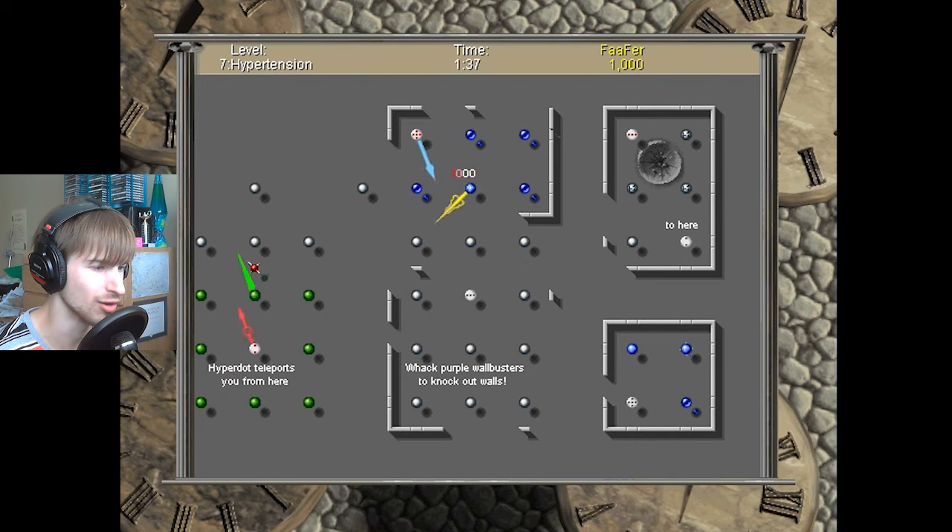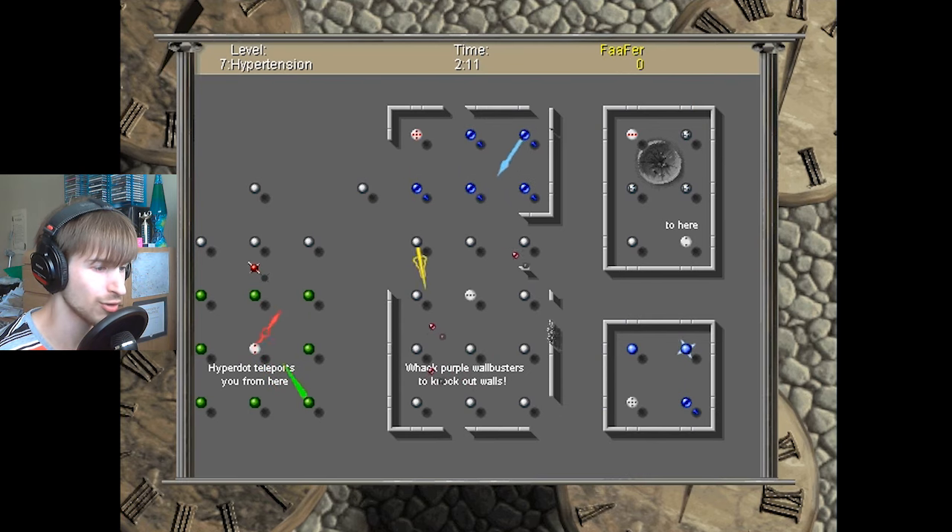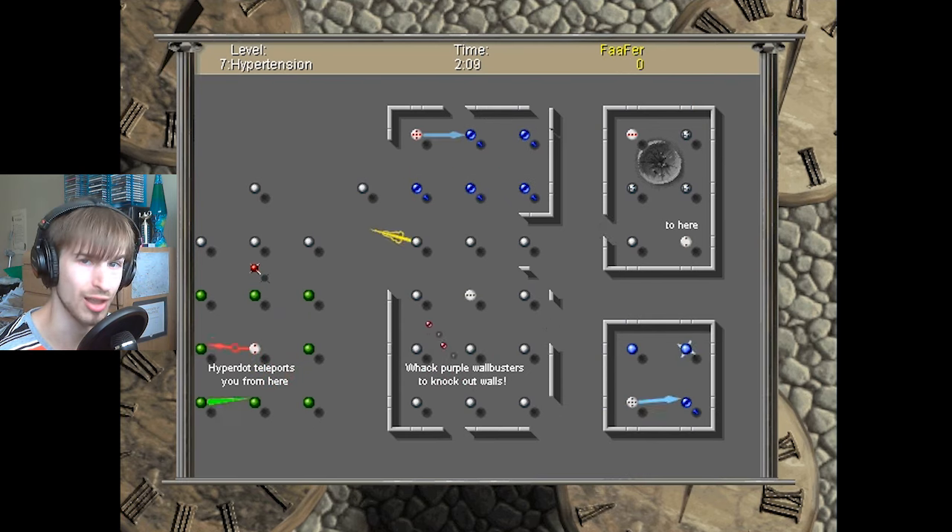A lot of the puzzles are designed to keep you going for, like, ten minutes or more. I really have to make sure I avoid him. Pay attention to the way in which he enters. I think it's safe now. Oh crap — well, I now know the reason why they called this level Hypertension, that's for sure. It's giving me a lot of tension.